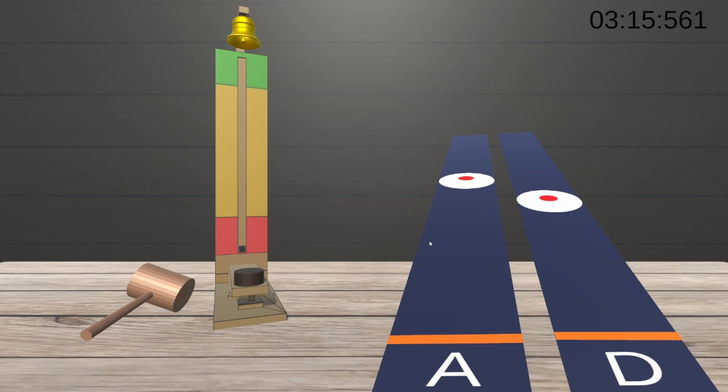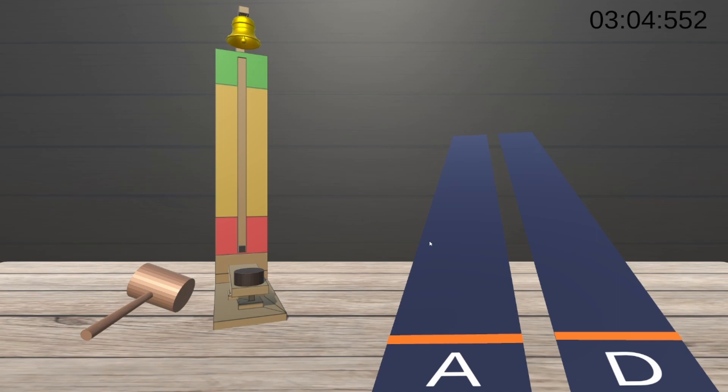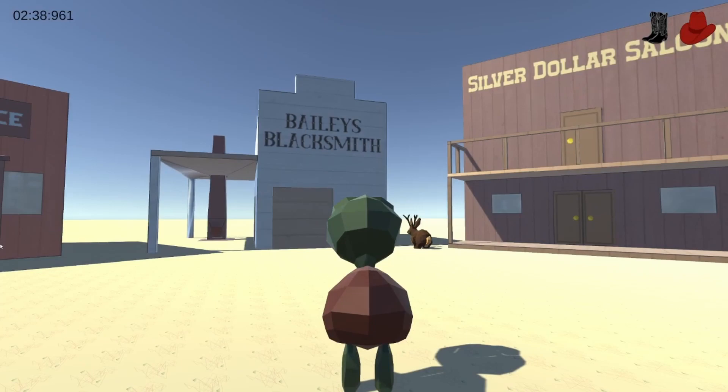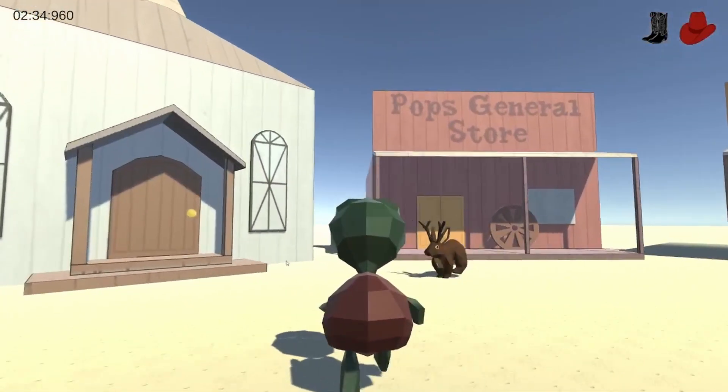In this game, you'll hit A or D whenever a red dot passes over the line. Focus up, though — it's not as easy as it looks. But if you time enough of them right, you'll build up enough power and slam that hammer so hard it will ring that bell. Now back in town, you'll notice that you've earned a special hat.